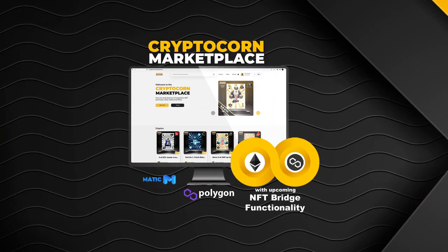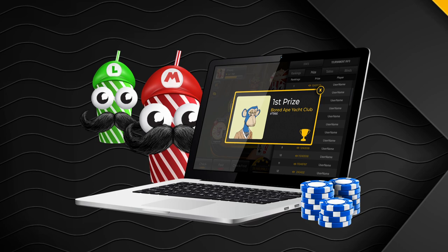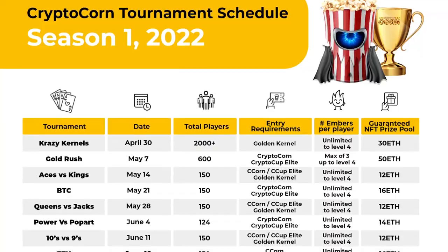Today's hand comes from a really fun, interesting hand I played on CryptoCorn, which is the first ever poker site that allows you to play poker and win blue chip NFTs. The premise is that you purchase an NFT from the CryptoCorn marketplace and that is basically your membership access to the CryptoCorn poker site where you play in tournaments and win blue chip NFTs like Bored Apes, VeeFriends, CoolCats, etc. There's a full video about CryptoCorn right up here where you can get a better idea of how it works.